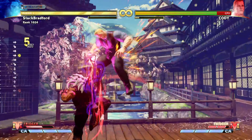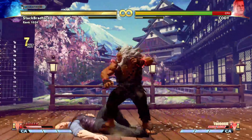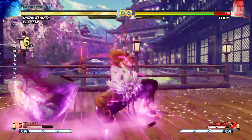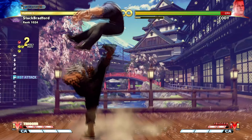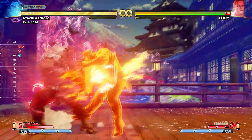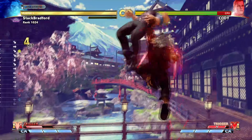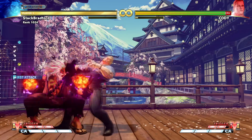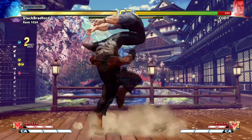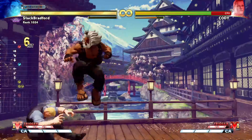Moving on to side switching — we're about to lose our most essential side switch with V-skill kick, so we've got to know the other ones. From EX DP, do a V-trigger cancel with back heavy punch DP to switch sides. V-skill kick and EX DP — not sure how long that one will last since V-skill kick is getting nerfed. Light red fireball activate into back heavy punch DP also side switches. Crush counter crunch fierce into V-skill kick also side switches — but for how long, really.